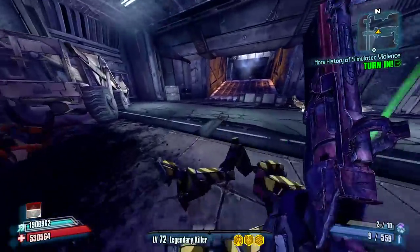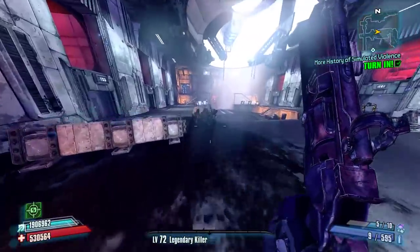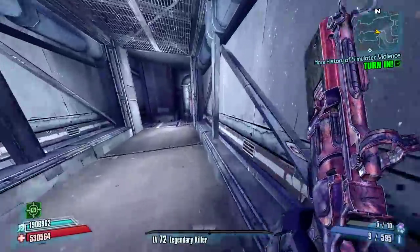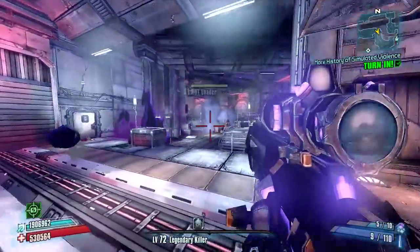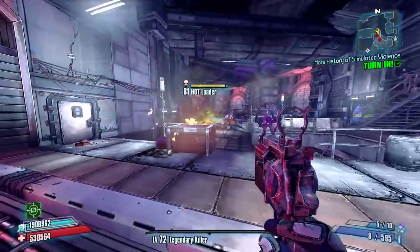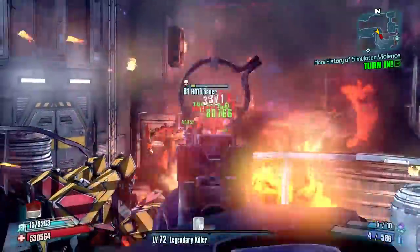I'm going to grab a couple grenades here because this last room is traditionally the most difficult, and we'll see if we're able to make it through with the Judge. The Judge is just kind of disappointing — it would be nice if it had something really to set it apart from a standard purple Jacobs pistol, but it doesn't. It's kind of weird because the Framington's Edge is at least better than your traditional sniper of its class. I guess the Judge is basically just a TDR barrel-only version of a purple Jacobs pistol in some ways.